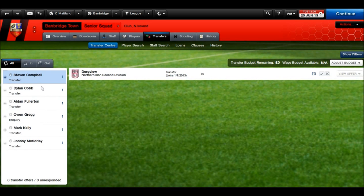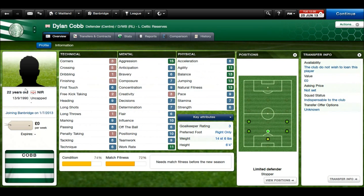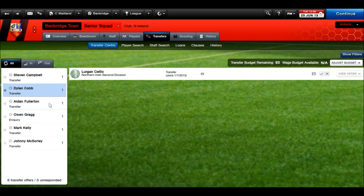Hopefully Kingsbury will have to step up. Next coming in is Dylan Cobb, coming from Lurgan Celtic Reserves. He's sort of a utility player at the back — not technically gifted, but he's competitive with marking, tackling, pretty good physical stats, and aggressive work rate. He can play anywhere at the back, and that's really what I need. He may be on the bench a lot, but it's going to strengthen my bench.